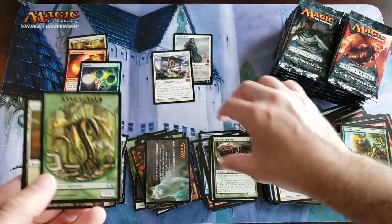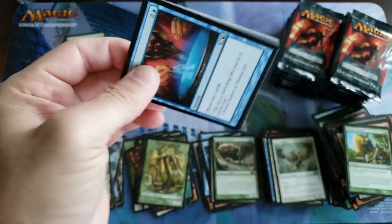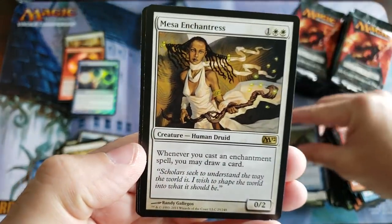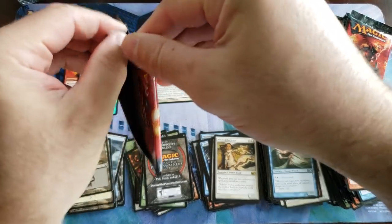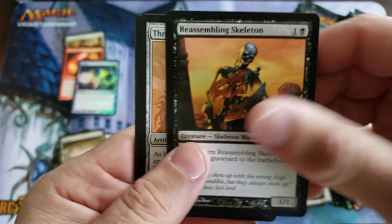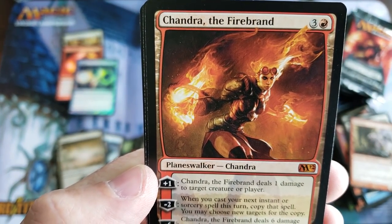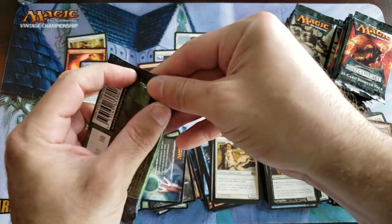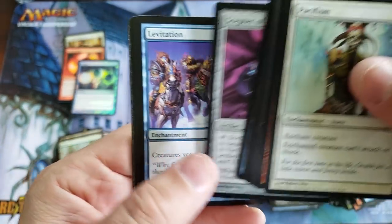And a crappy spider — nobody cares. With two good Mythics and the Phantasmal Image — wow, this is actually turning out to be a really good box! Told you, you can't predict this stuff. The Enchantress — you've been reprinted so many times. M12, M13, and Eternal Masters I think. Chandra! That's three Mythics in this box. I'm really surprised and impressed.